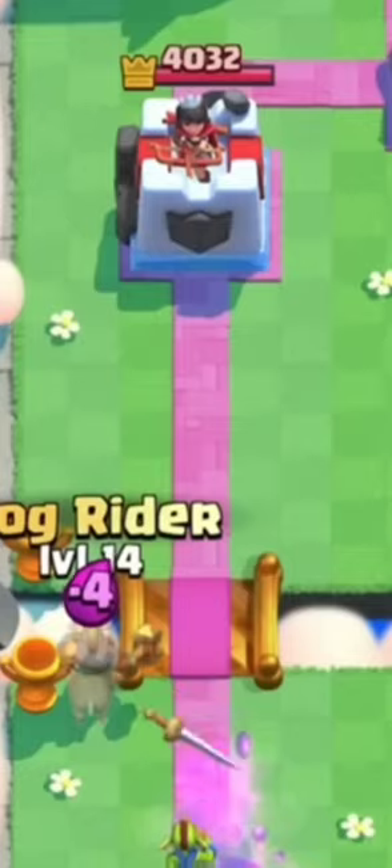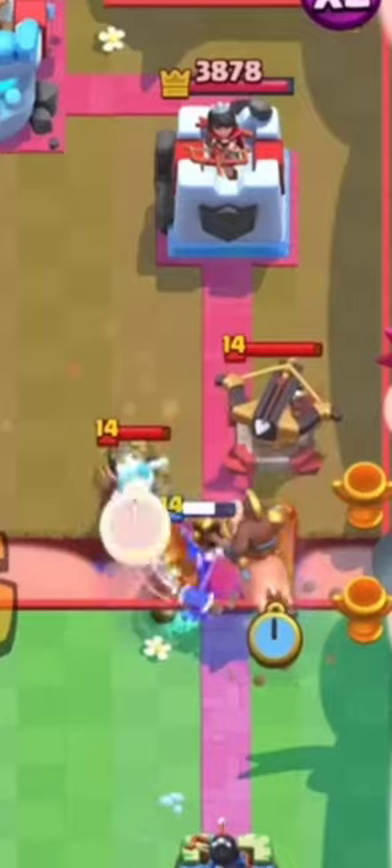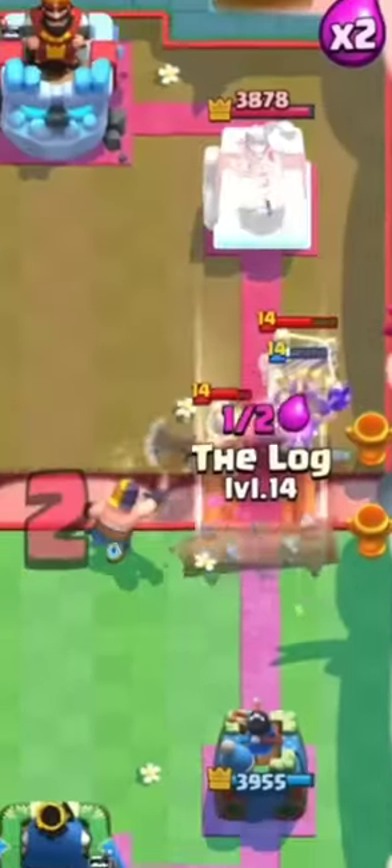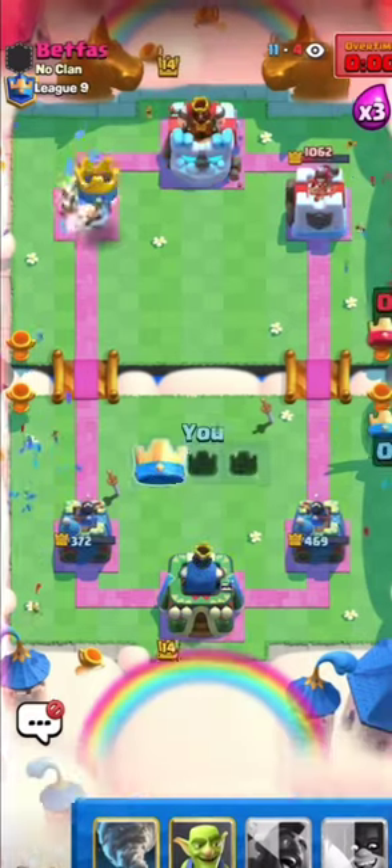With hog we are unlikely to push through, because their cycle is very fast compared to ours. If we decide to start rocket cycle, there is a big risk that they will run us over, and if they defend the crossbow intelligently, they can deal damage with the X-Bow. But if you build the right tactics, we can win such an unequal matchup. Let's start with the most common mistakes that players make.